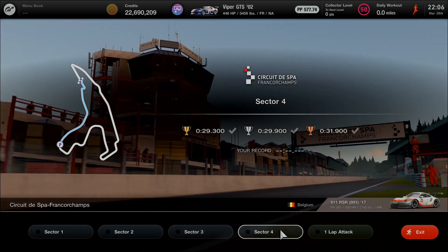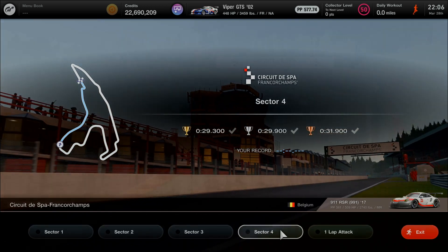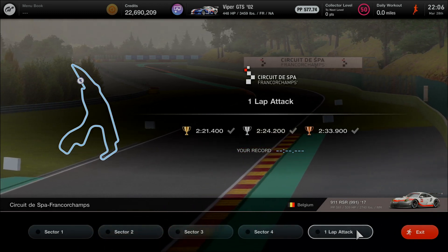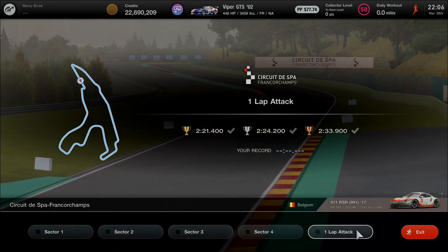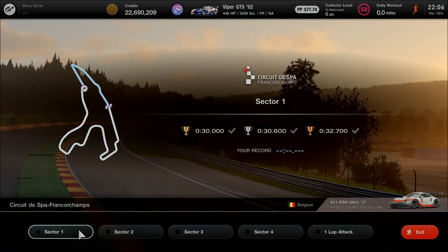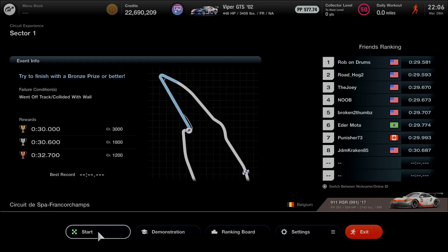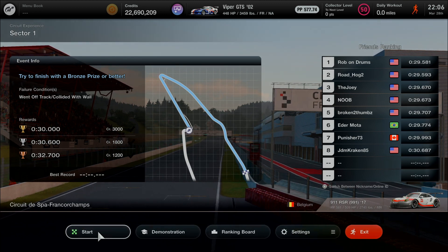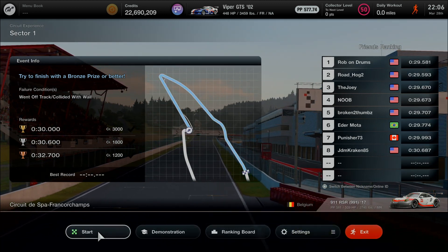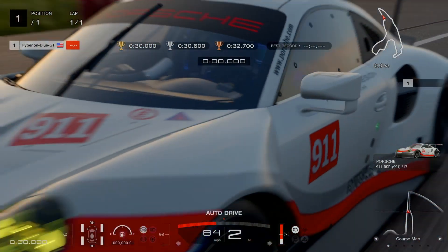Only the last four turns including a chicane — stopping at turns 19 and 20. After sector 4 cleared, taking a Super License exam at 2 minutes 21.4 seconds, with the 917K now listed as the final exam. Here we go — going to master the first sector and see how a Group 3 race car performs as a prequel moment after finishing the Super License with the same Porsche.